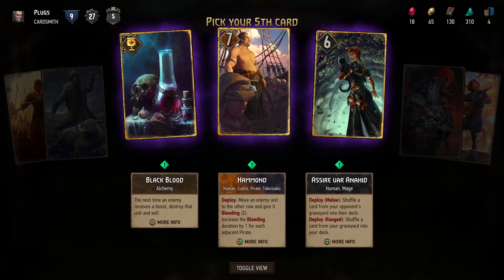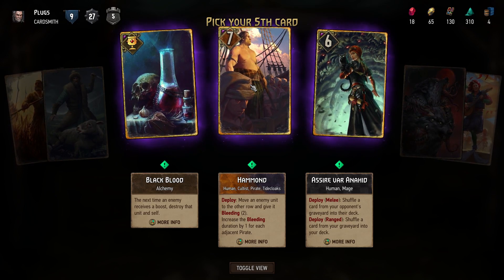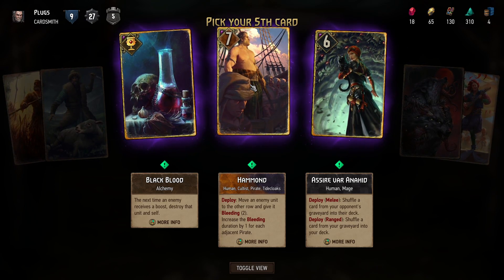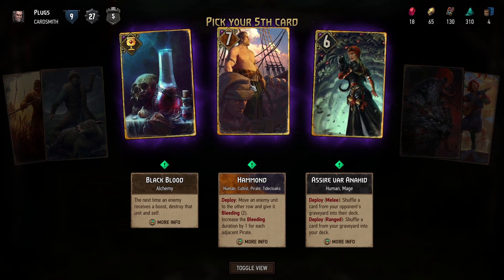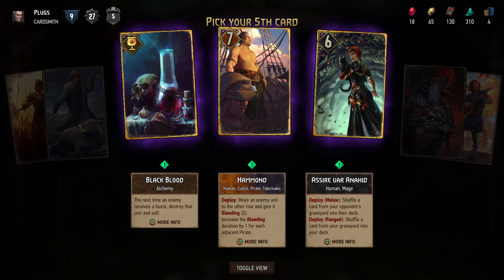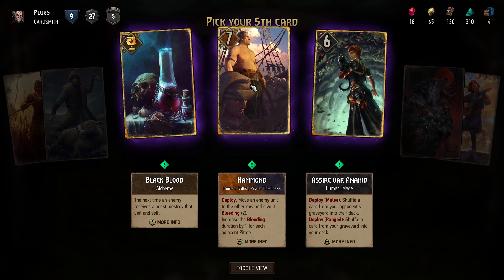Hammond: deploy — move an enemy unit to the other row and give it bleeding, increasing the ability duration. On the melee row, shuffle a card from your opponent's graveyard into their deck. Is that useful? Why would you want to shuffle a card from your opponent's graveyard into the deck — if they're putting lots of stuff out the graveyard, you're still giving it back to them.